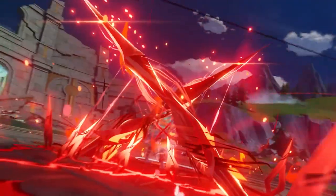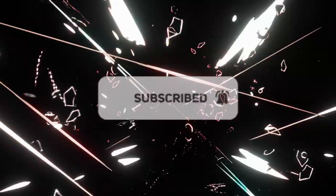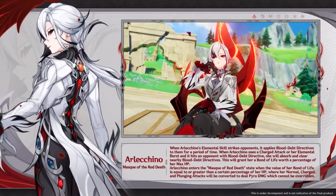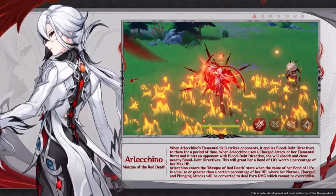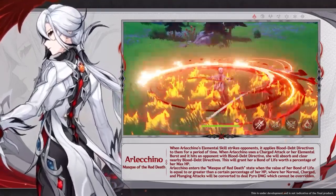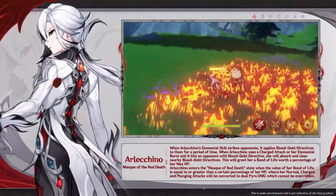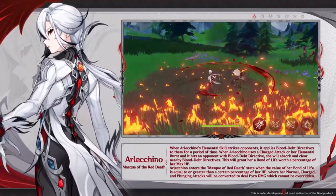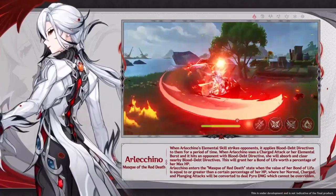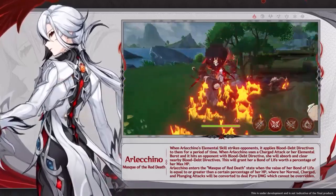Arlochino has a very specific mechanic you need to learn about. Normal attack and charge attack will come into play, but her elemental skill is really important. When you use the elemental skill, you do a dash and mark opponents. If it hits, it creates a mark called the Blood Death Directive. Whenever you use a charge attack or elemental burst on an opponent with a Blood Death Directive, you get a pyro damage infusion and a Bond of Life.